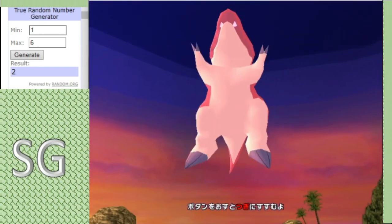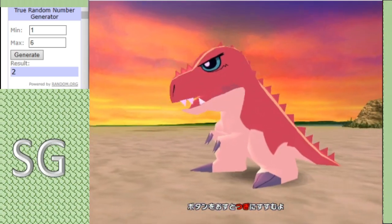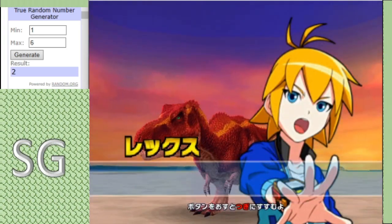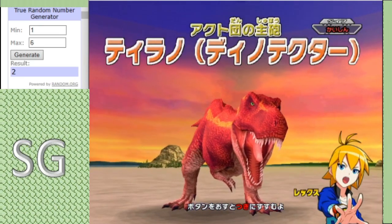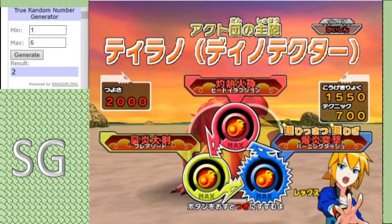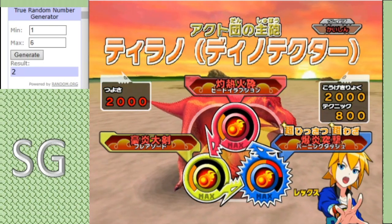Up next, we have our very first Dino Tector of the tournament, and we have Terry. I think the only Dino Tector entry I had in this whole tournament. And remember, while they are powerful, they do come at a cost. Anyway, those are the moveset of Heat Eruption, Burning Dash, and Flare Sword.